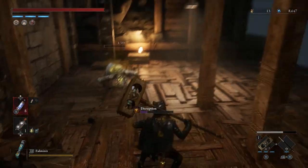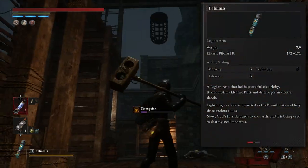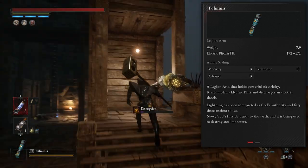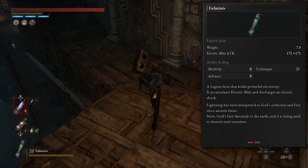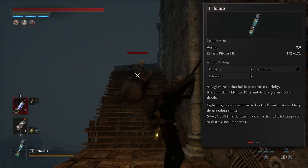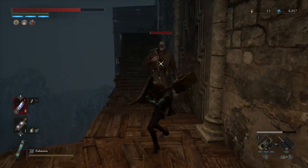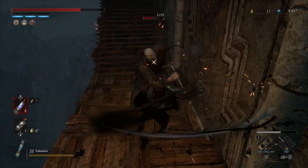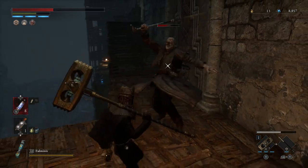For those wondering what legion arm I was using, I pretty much used this throughout the whole game — it was the Fulminis, essentially the electric bolt legion arm, which when fully upgraded does 1000-plus damage with the final charge of the electric pulse whilst also dealing constant damage over time whilst you're charging it. It is extremely useful and after two uses will electrify your enemies, meaning they take more damage. So that's one I can highly suggest if you're looking to keep with the electric theme of this build.